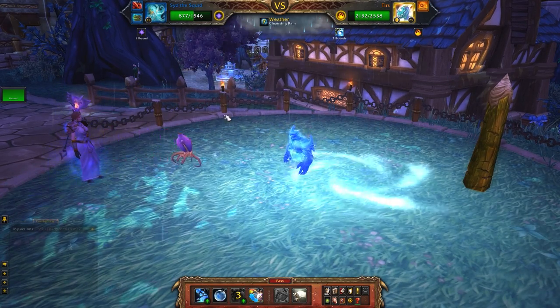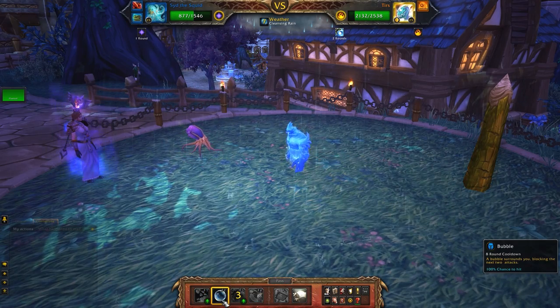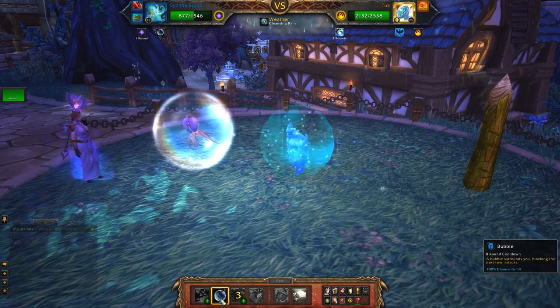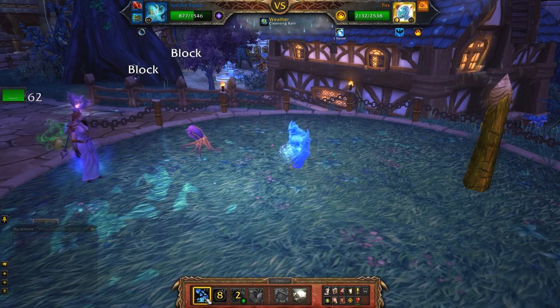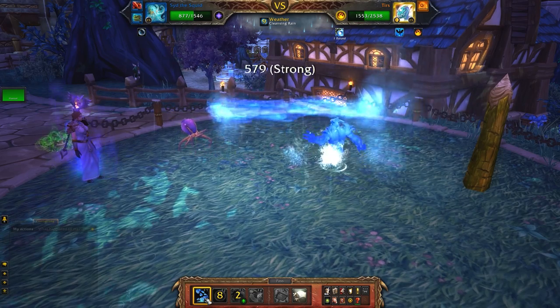There's no way to avoid that Pump so we may as well just set up our Whirlpool early. We're not faster than them so we can't get Bubble out in time, but our magic racial saves us and we can get Bubble out for the next turn and save ourselves for that next Pump. So you bring out Sid, you Whirlpool, you Bubble, and then you spam Water Jet. That is our plan.